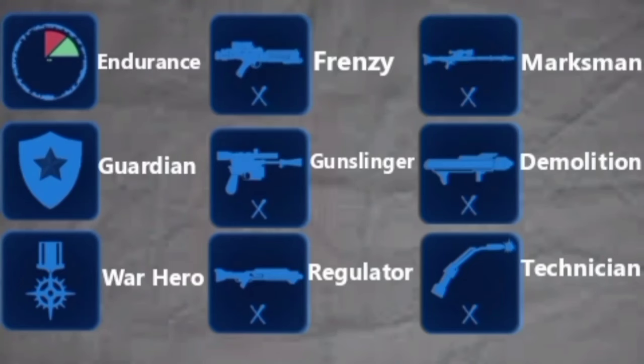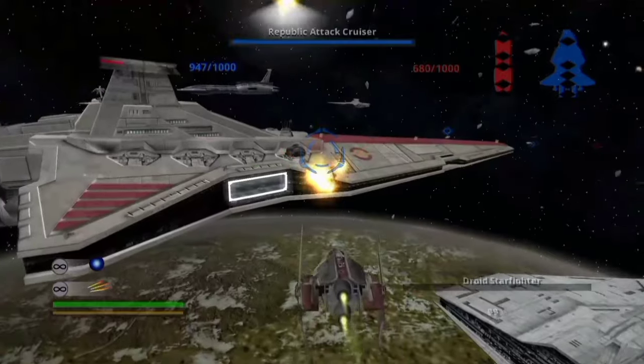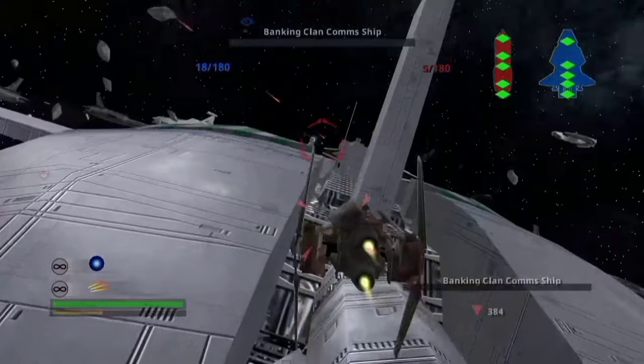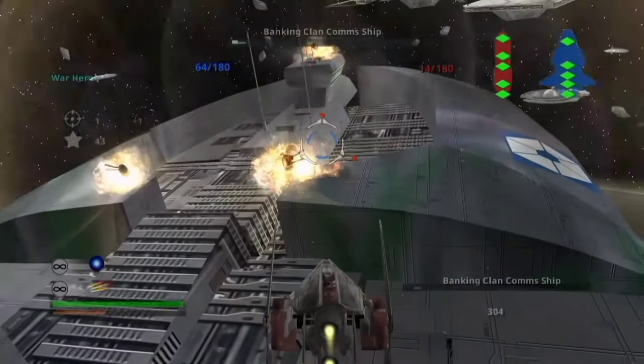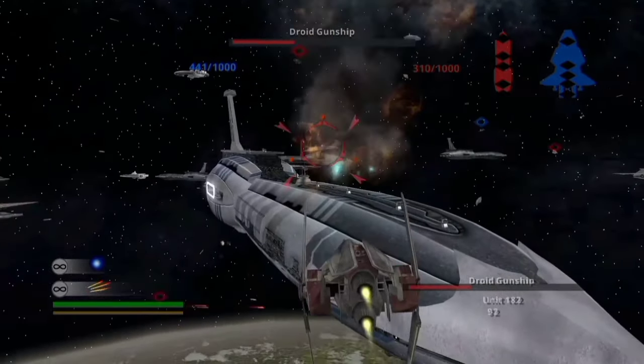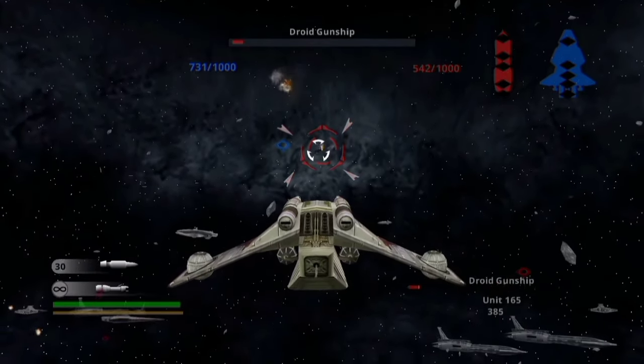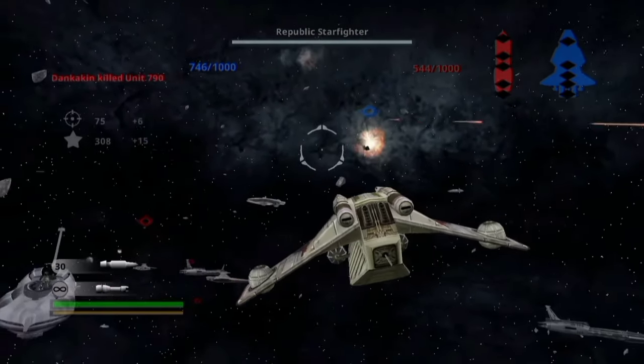Next I started on the medal achievements. There are nine medals in the game, with four achievements each: one for getting your first medal, for reaching veteran status, elite status, and finally legendary status. There are also three rank-based achievements, which you will get as you aim towards legendary status in all medals. First I took to space to grind out the Endurance, Guardian, and War Hero medals, as you can get points way faster in space by destroying the enemy ship and starfighters — especially the enemy gunships, which can give you up to 15 points each — so I went for those first to get the energy regen, damage resistance, and increased damage bonuses permanently, to in theory make getting the other medals easier.